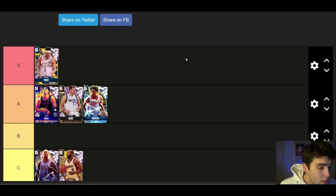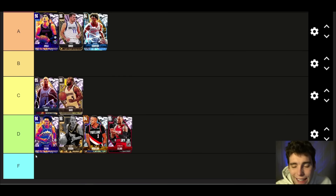Devin Booker — one of our S tier point guards. There aren't too many S tier point guards today, but Devin Booker is one of them. In my opinion he's the third-best non-gambling point guard in the entire game. Offensively just an absolute beast. Defensively I think he's actually underrated — not a total liability. Overall S tier is the right spot.